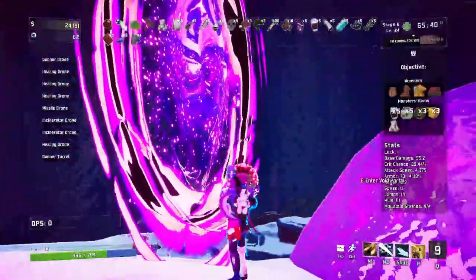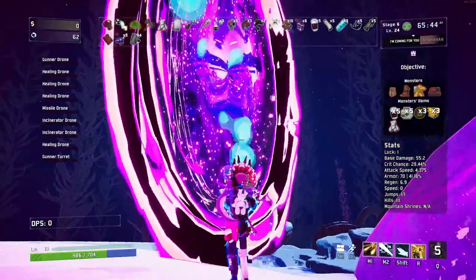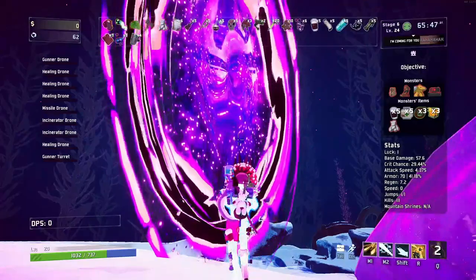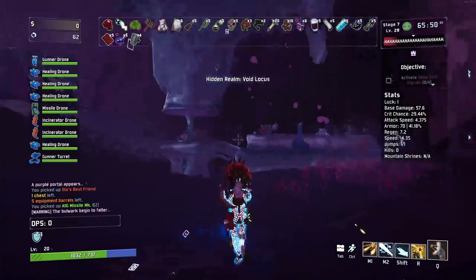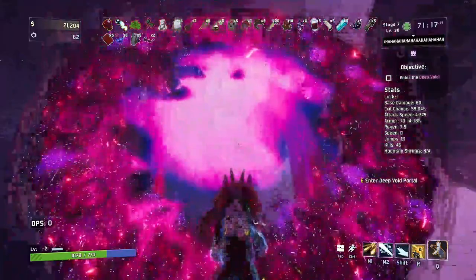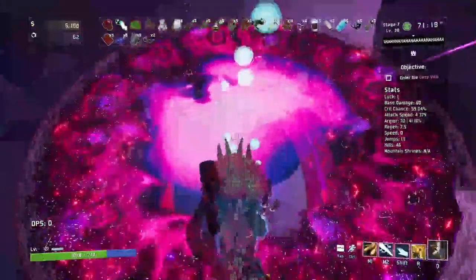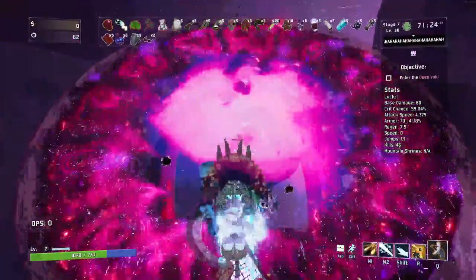Dragged Below for Void Fiend, only available with the Survivors of the Void DLC. The easiest way to get this character is in the Simulacrum — you have to reach wave 50. The waves are really short and it's not as long as it sounds. If you do it on Drizzle it's not too difficult, but it's not easy by any means.